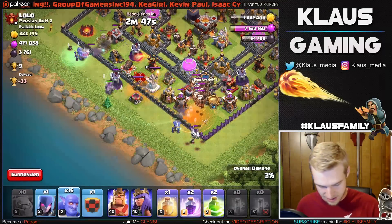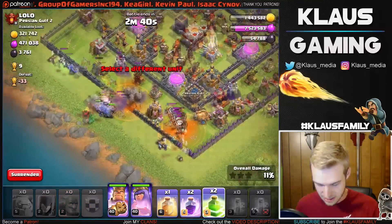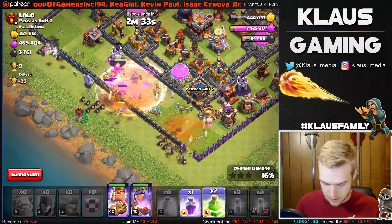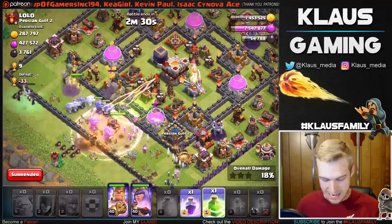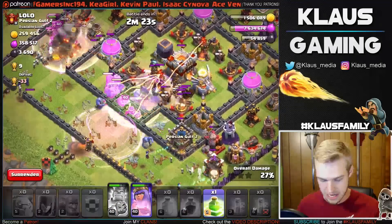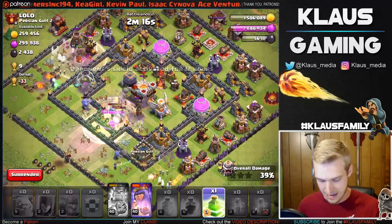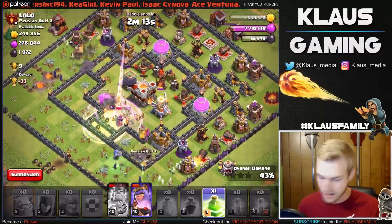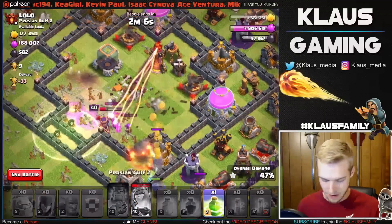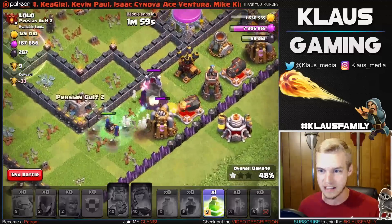There are some clan castle troops — that is not good. Bowlers down, very quick clan castle, extra witch — everything is going down very nicely. We got a terrible CC that we're having to deal with right now. Let's use the heal spell because of that Eagle Artillery, let's rage spell, and also jump spell — we need to get those boys in. I think we're a little late with our jump but let's pop the King's ability and get him way ahead. Hopefully those bowlers turn around nicely.